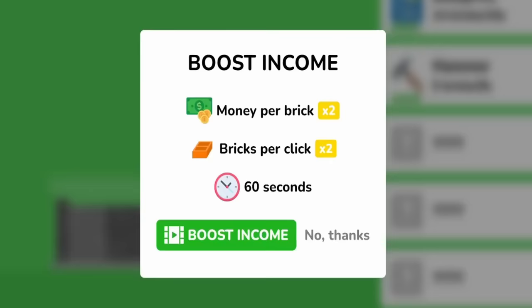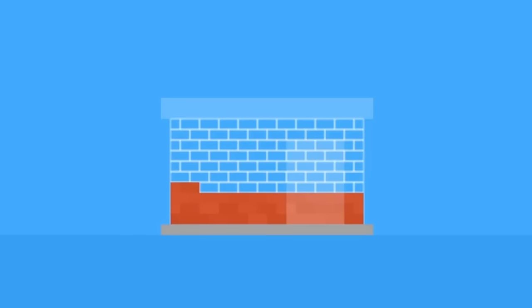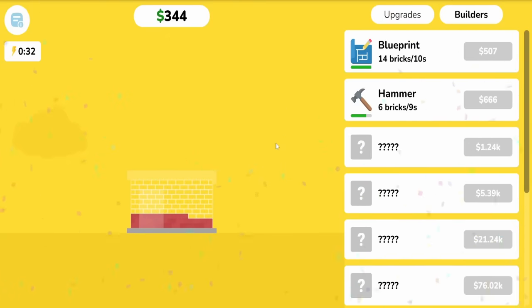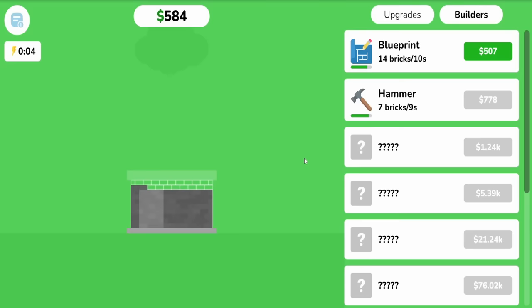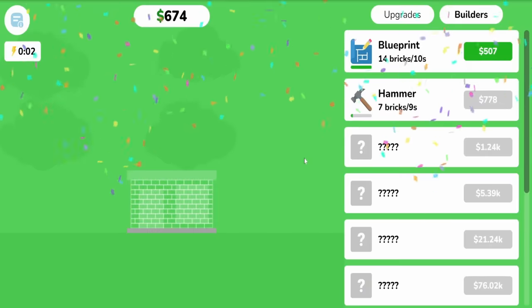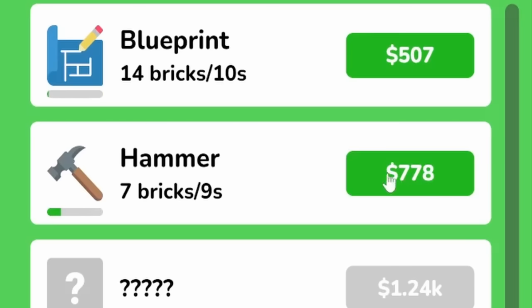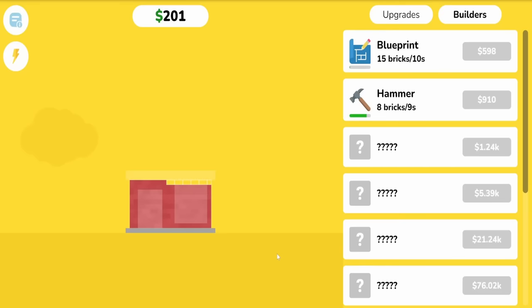It is taking a while to get the money needed to upgrade these tools, so we'll go ahead and give ourselves a boost. Now we have a minute to do as much as we can, and because our bricklaying ability as well as the money we get is increased, I'd like to get the hammer leveled up more because it takes less time — only a second, but a second is quite a bit when I'm clicking six times a second. It also increases the amount of money we get for completing these houses. We can get our hammer up to eight bricks every nine seconds.